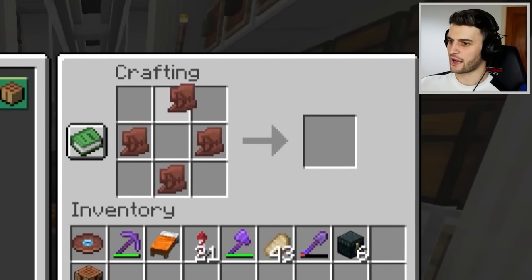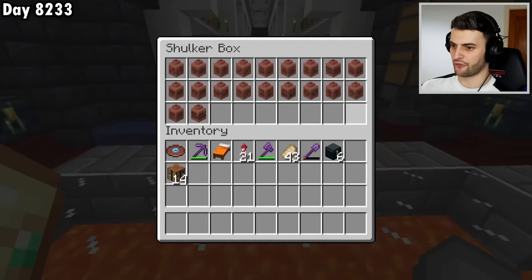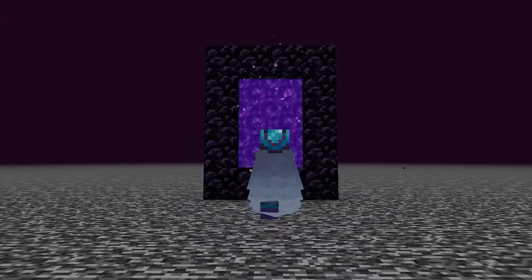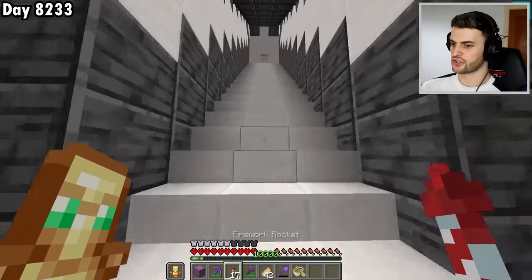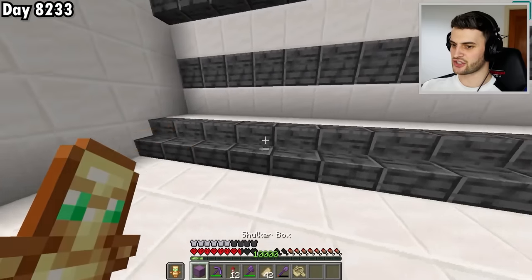Back home I craft every single decorated pot. I head along my blue ice highway, through the portal, arriving at my collection of every single block. I also hear lightning, which means a thunderstorm — that means I could get more charged creepers, and I think I've got to go for it.